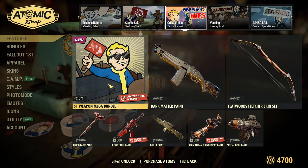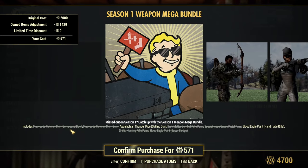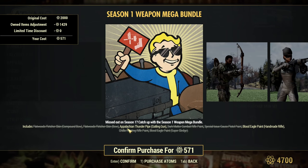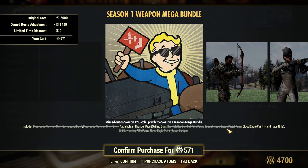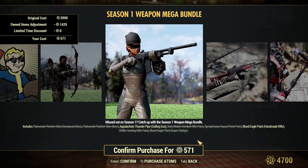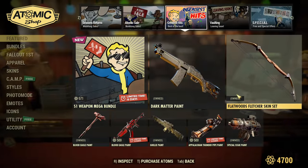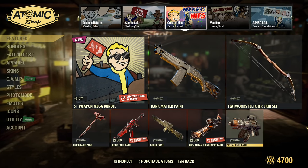Greatest Hits: S1 Weapon Mega Bundle — a new bundle with a lot of weapon skins. Flatwoods skin for compound bow, Flatwoods skin for regular bow, Appalachian Thunder Pipe for Gatling Gun — that's the skin everyone was asking about under my Gatling Gun video, so you can buy it now. Dark Mata Combat Rifle Paint, Special Issue Gauss Pistol Paint, Blood Eagle Paint for Handmaid, Chili Hunting Rifle Paint, Blood Eagle Paint for Super Sledge. All those skins in one bundle — cost of the bundle is 2000 Atoms, with some limited time discount. The Appalachian Thunder Pipe Paint is the one everyone wants, and you can buy it separately — you don't need to buy the whole bundle.